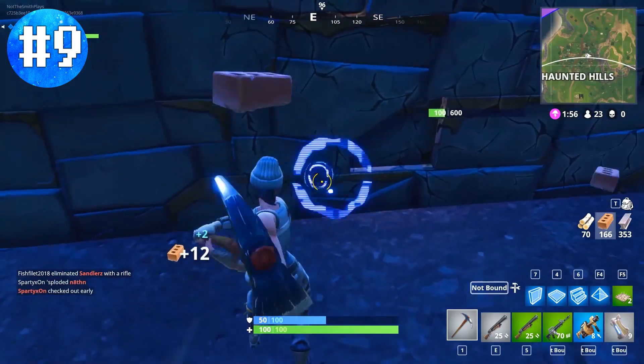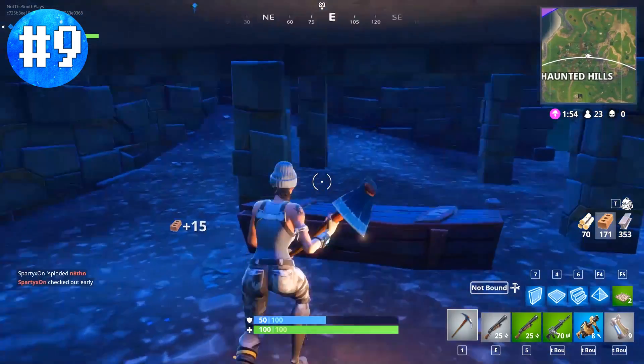Moving to number 9: in Haunted Hills there is actually a secret hidden chest underneath the big castle — but Haunted Hills kind of sucks, so let's just move on.